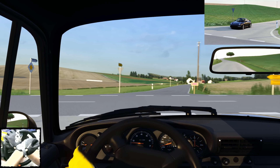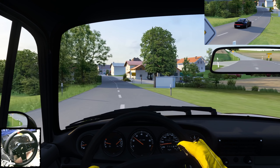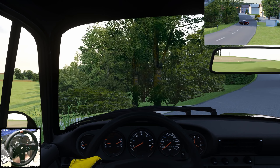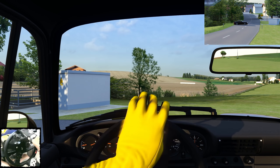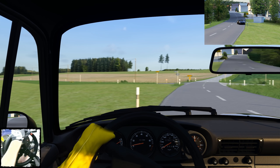Ich weiß gar nicht, wie weit man hier links kommt. Ich glaube, hier wurden nur ein paar Gebäude hinzugefügt, ein paar Texturen geupdated – und da fahren wir leider gegen die Wand. Schade, da können wir also nicht weiter erkunden. Ich denke, das werden wir auch an anderen Stellen finden, so unsichtbare Wände. Daher bleiben wir einfach auf der regulären Strecke.